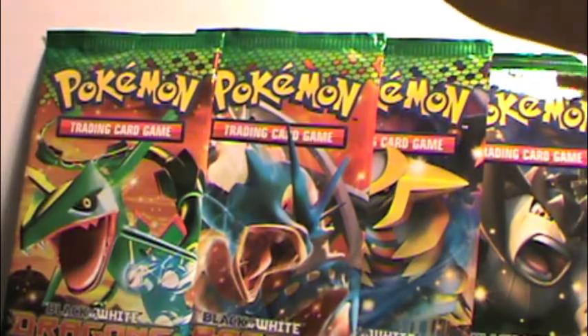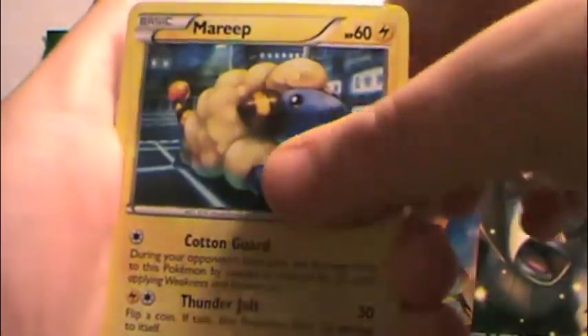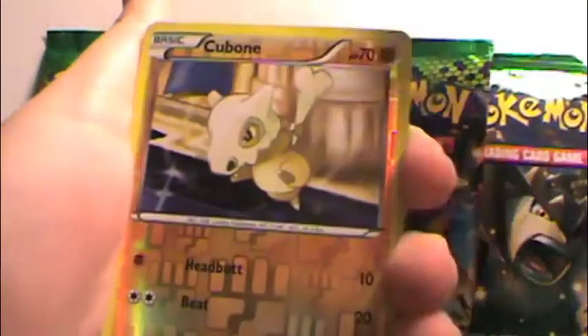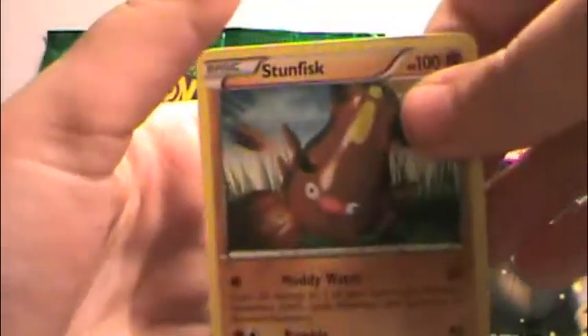I don't really keep commons and uncommons from older sets, so you can pick any that you want. Okay, we got Nincada, Reap, Stunky, Bidoof, Aipom, Cubone, Garchomp — nice — Tool Scraper, Wailmer, and a Stunfisk.